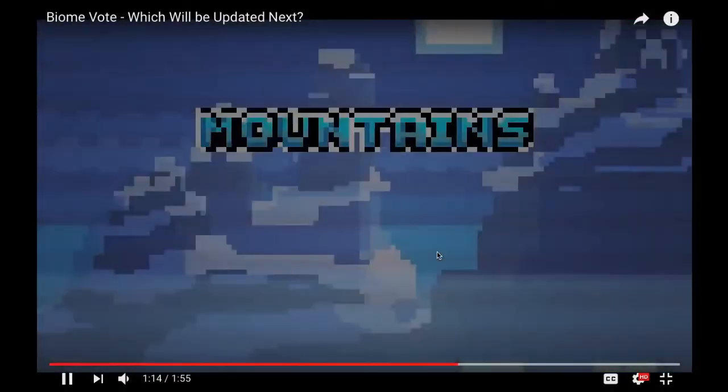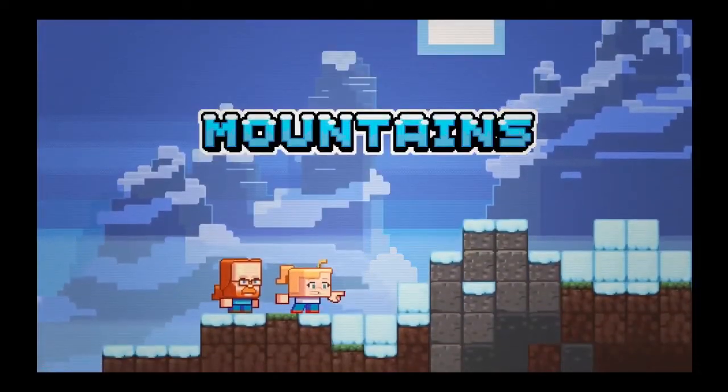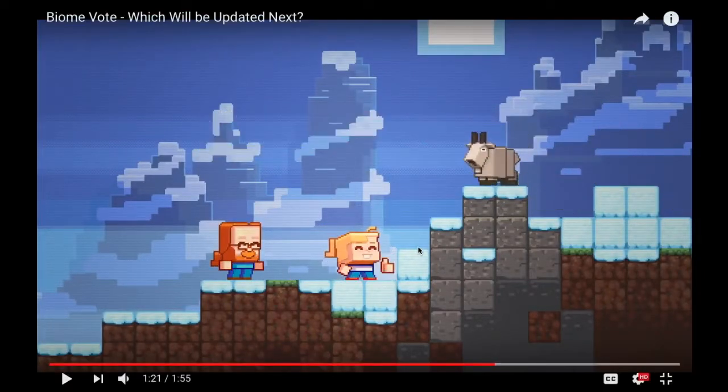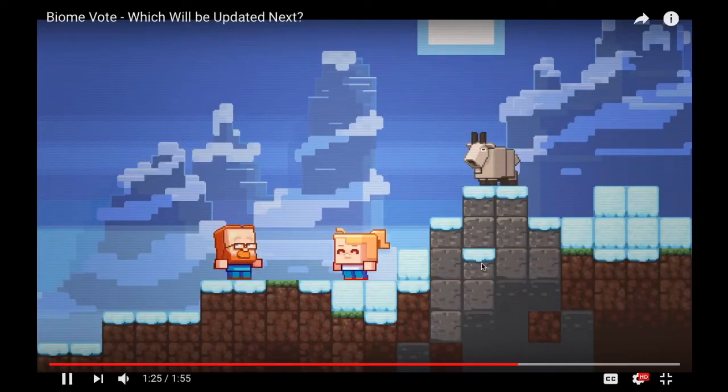I'll tell you which one I'll vote for at the end. Next is the mountains. Oh, mountains — snow. Watch your step. The snow is snowier than before — hashtag the snow is snowier. Hashtag mountains. Good old Jeb. A goat. So new snow, goats — goats could drop things, like you could probably milk them with goat milk. Maybe they should add a cheese press so you can get cheese from cow milk and goat milk — I'm thinking very Stardew Valley right now. Reminds me of the goat a little bit — like the little beard.